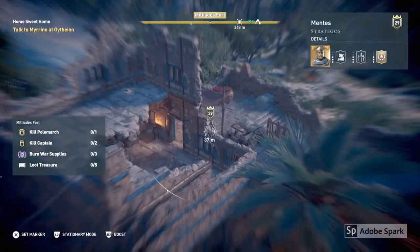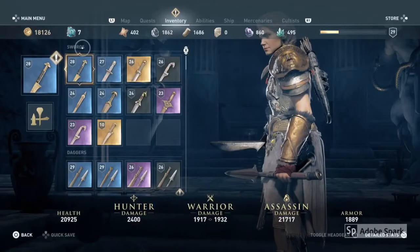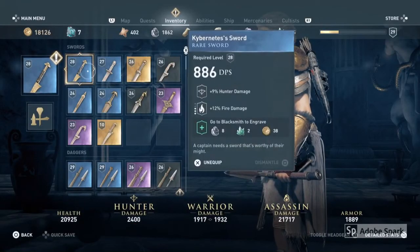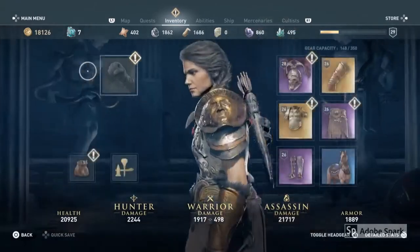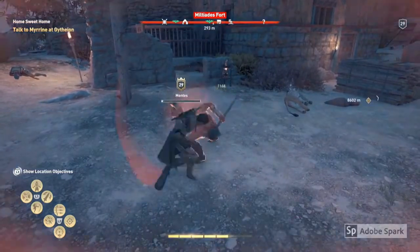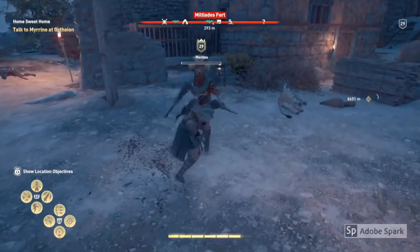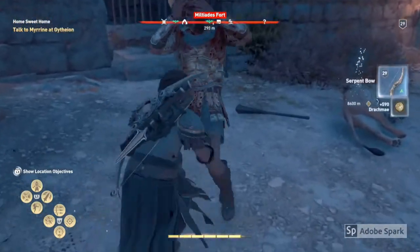I'm just at this fort here and there is the polemarch. In order to recruit him, he needs to be knocked out. Make sure you unequip your weapon and are unarmed. Use your weapons to get his health quite low and then switch to being unarmed so that you can finish him off using your fists.